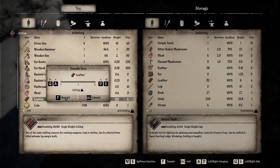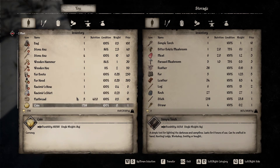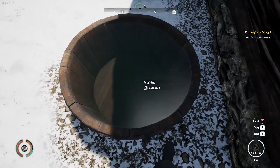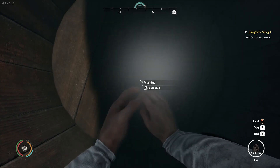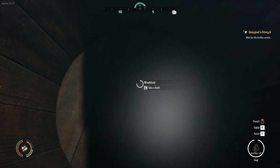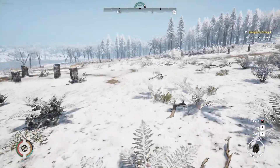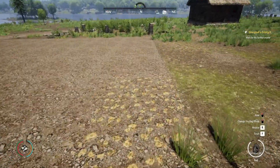I think I can buy some fertilizer and seeds. I do have almost 1800 coins, which should be enough to buy half of that village over there. I'm going to take a bath because people in that village don't want to talk with me if I don't take a bath.